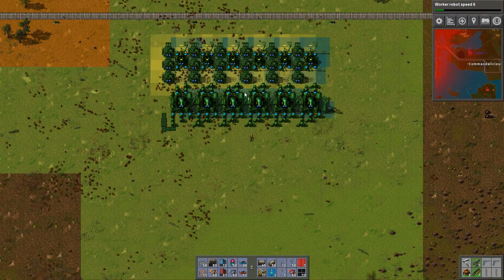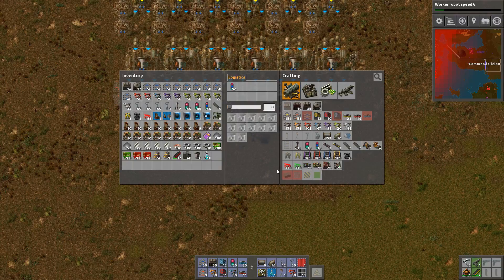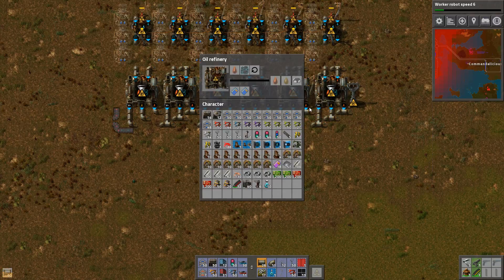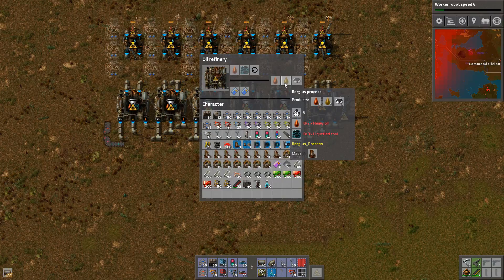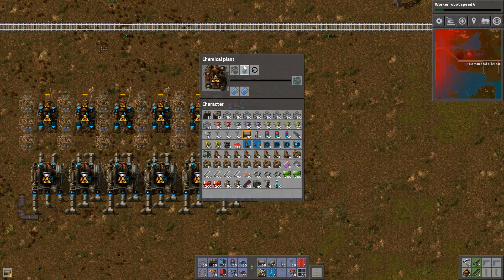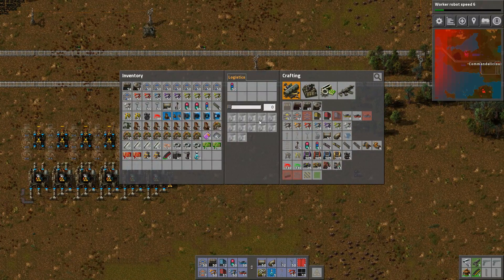Anyway the Bergius process thing I had here - let's just plunk one down here. I have of course no beacons but I've fixed that. And this is only... let's see - we only need... do I need it for these? I think so. No, it's just water and coal. Well we can do that. Just have to get beacons and stuff.